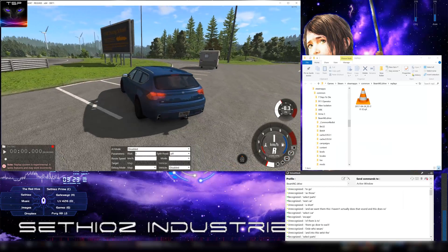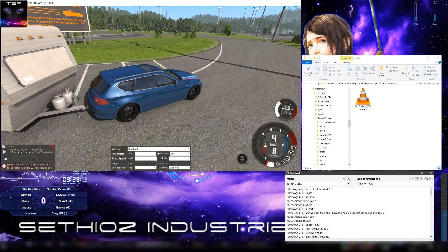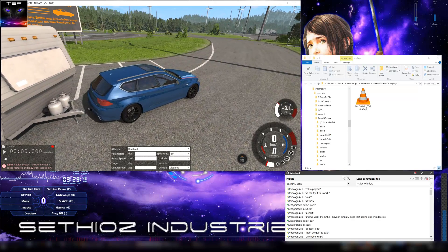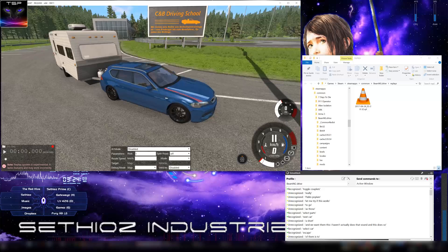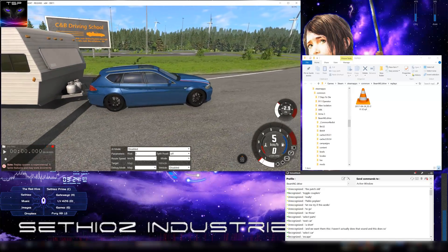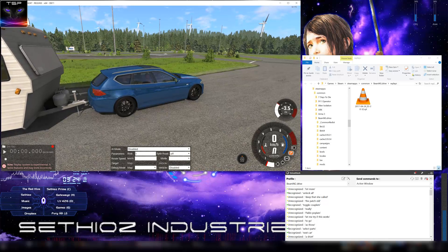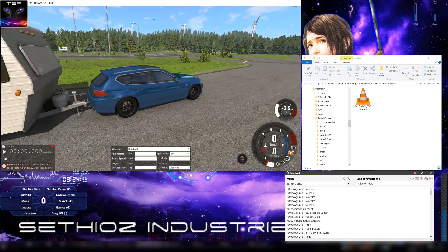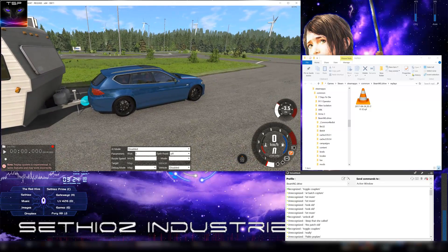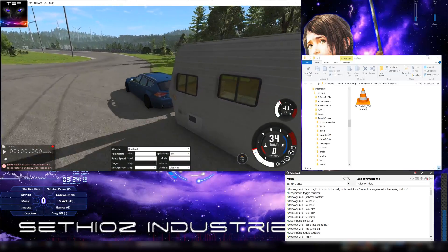Let me try if this works. Toggle couplers. Really. Toggle couplers. Toggle couplers, toggle couplers. Toggle couplers, sure. Detach all. Detach all. Lock all, lock all. Lock all. Lock all, attach couplers. Toggle couplers, sure. I don't know, it's a little bit weird, you know — it doesn't want to recognize what I'm saying. I did do the speech training, but it still doesn't.